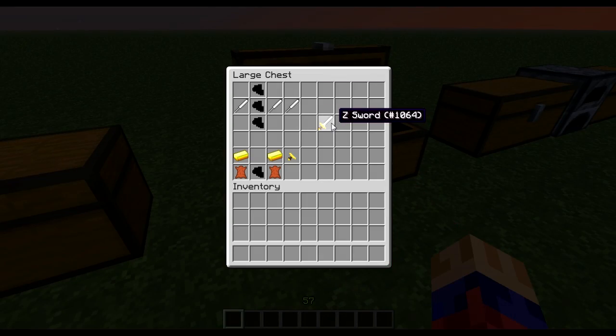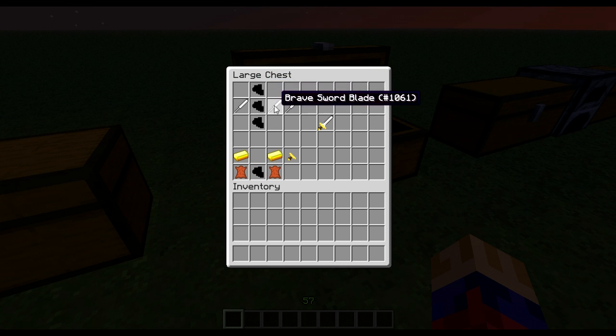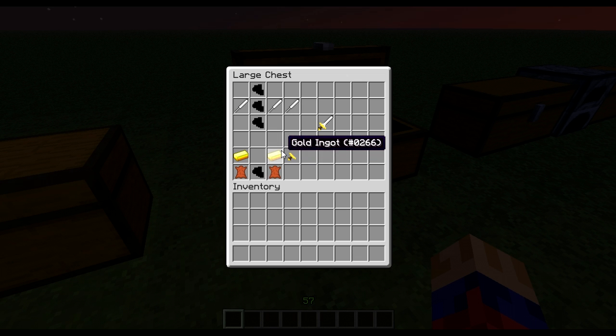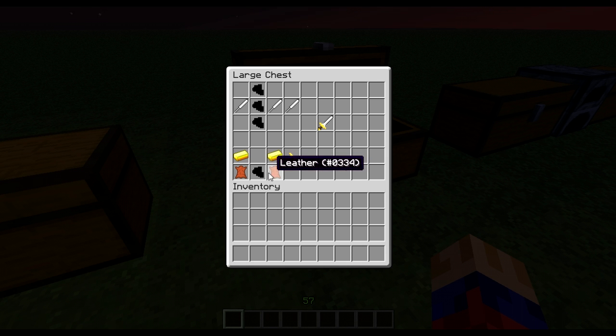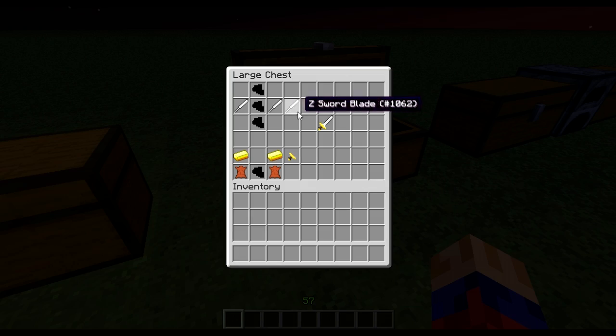Now if you want the Z sword from Dragon Ball Z — and it was funny when Gohan broke it — to make a Z sword blade you need three catching shards in the middle and two brave sword blades next to the middle one. To make the Z sword hilt you need gold ingots and leather. Combine those two together and you get a Z sword.